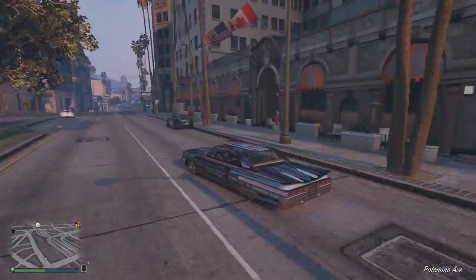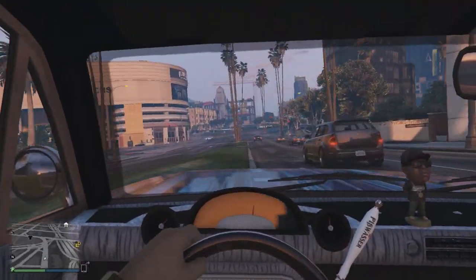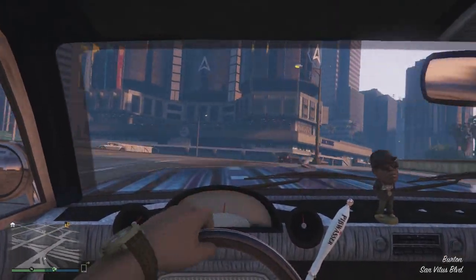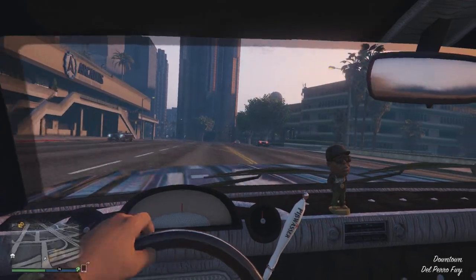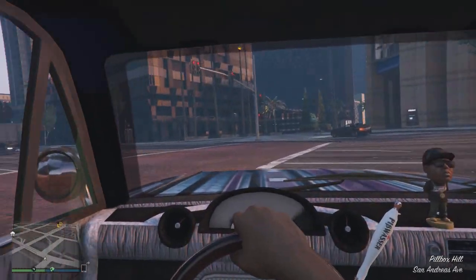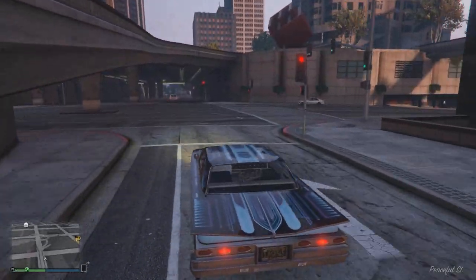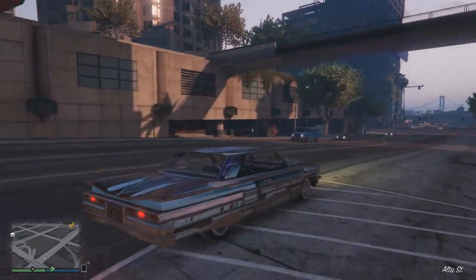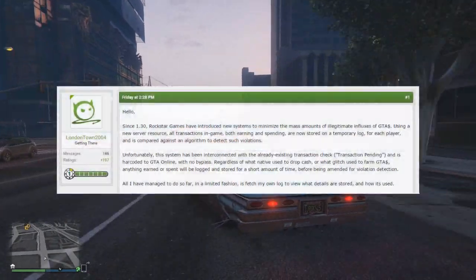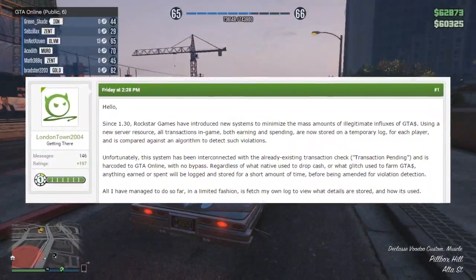But there's another anti-cheat system which you also need to be aware of, which was also added very recently, which will affect anyone in Grand Theft Auto Online who has illegitimate money. Now this information was found and shared by a user on The Seven Sins, known as LondonTown2004. There will of course be a link in the description to the original forum post for you guys to go ahead and take a closer look. But basically he discovered that since the 1.30 update — that of course being the lowrider update — Rockstar added a brand new system to the game.